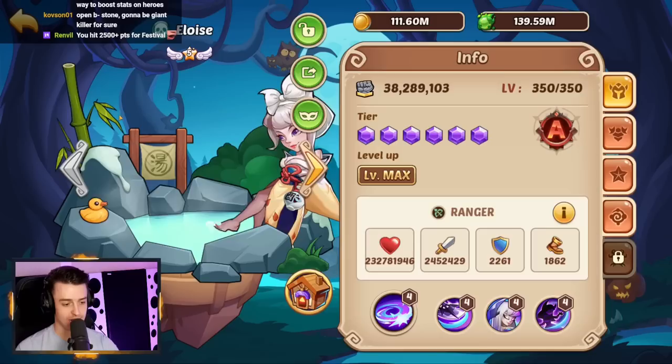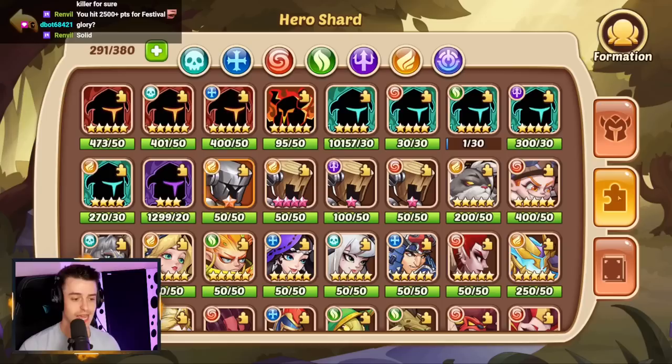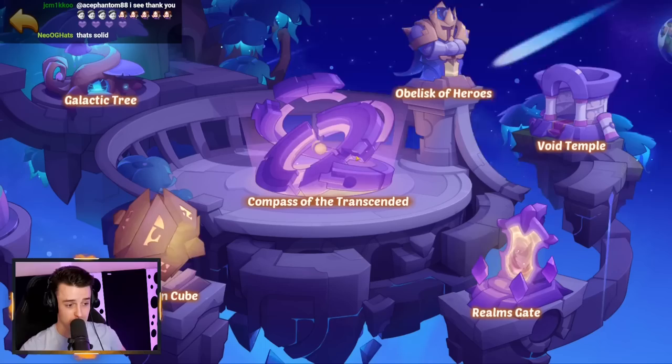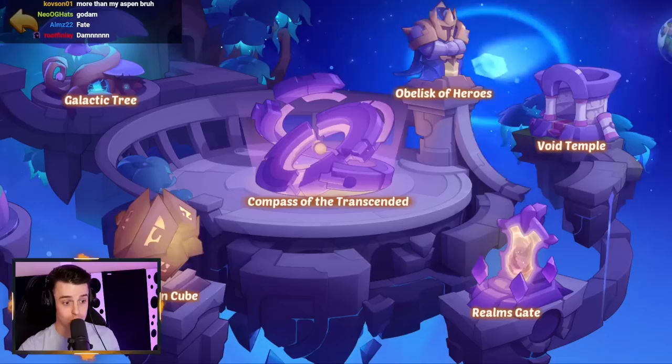So what does that do to Eloise? Now she's 2.45 million on attack — that's really nice. So yeah, happy with that. Now we need to go and sort out our food — we have a bunch of food to cash in. We've also got cores of origin that we've managed to pick up this week — we got 106. That's a lot. That's freaking huge, bro.